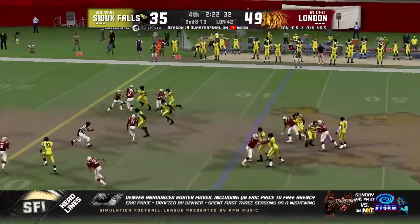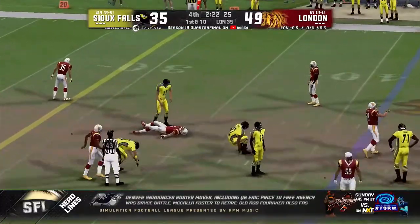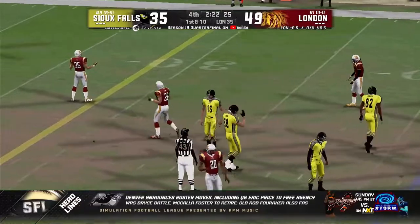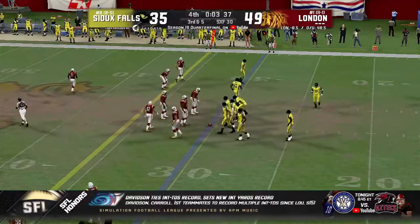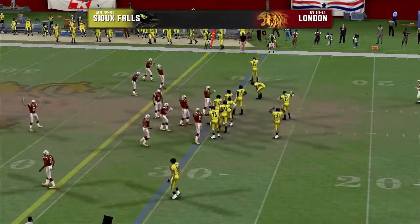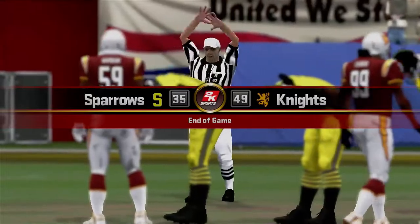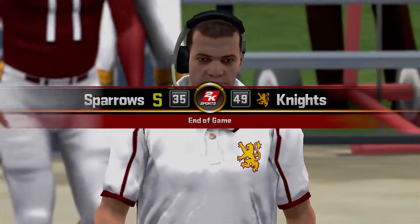Second and 13, slants again — floats, picked off! Picked off! Brandon Ewing takes it away, and that is going to put the icing on this one. It just wasn't their night. Hey, you know what? Sioux Falls has had their time in the sun — they've had plenty of very successful seasons, and we will see them again. But for right now, it's the London Knights moving on.